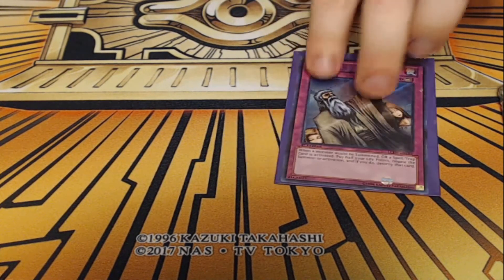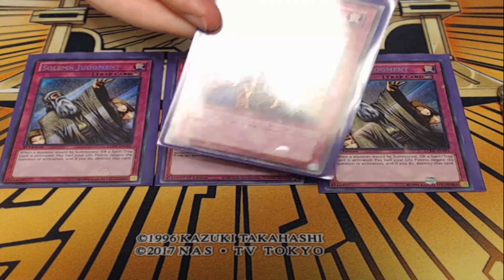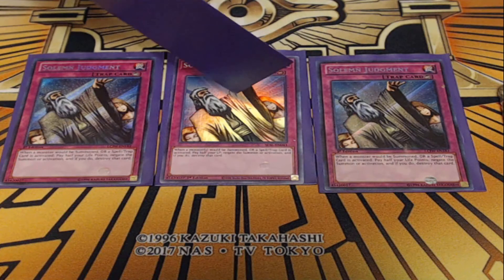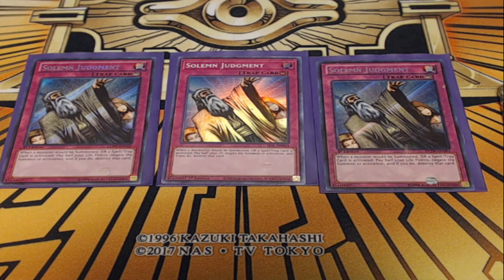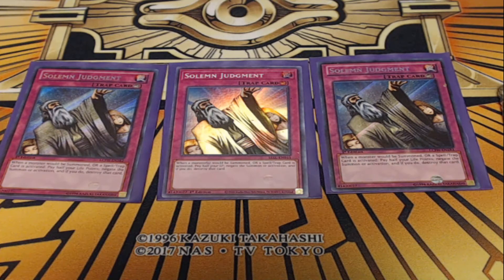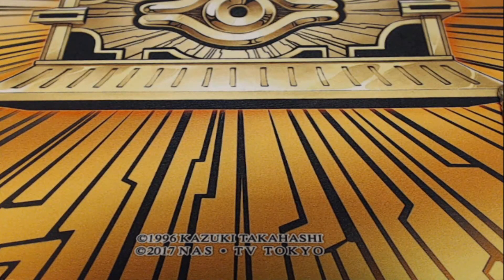Next up, we are playing three copies of Solemn Judgment. Solemn Judgment is a counter trap where you pay half your life points to negate a summon or a Spell or Trap card activation. This really makes our floodgates more powerful — when we have Skill Drain on the field, we'll win a lot of games just because our opponent can't do anything, but decks usually have one or two non-monster-effect ways to out Skill Drain. With Solemn Judgment to protect us from that out, the game becomes very winnable. Playing it at a crucial moment can halt an opponent's turn when you've got floodgates up.